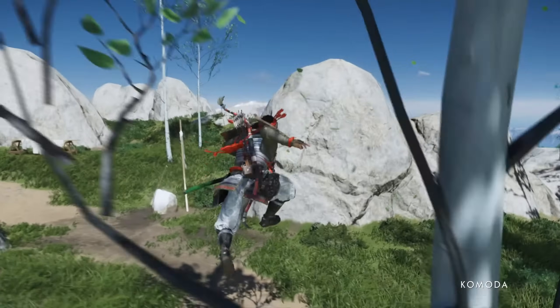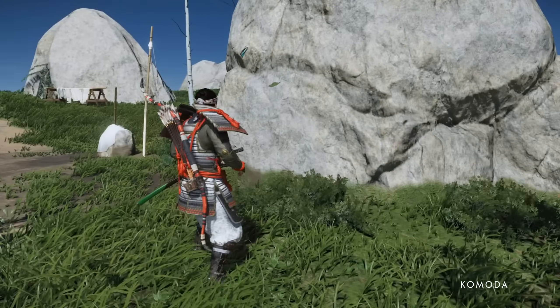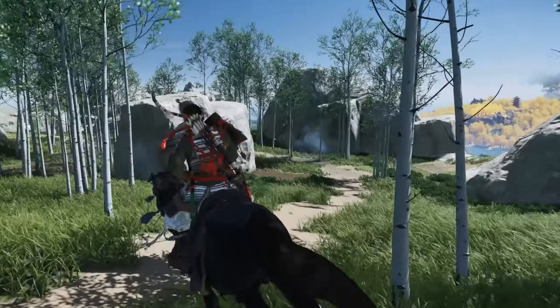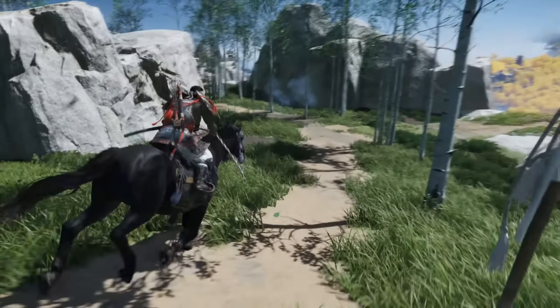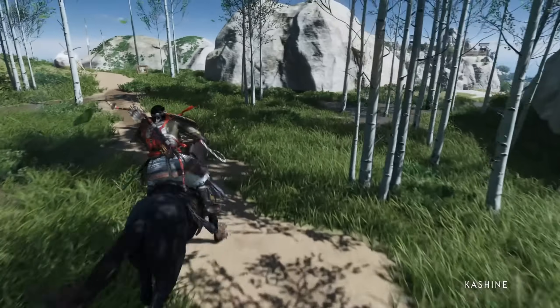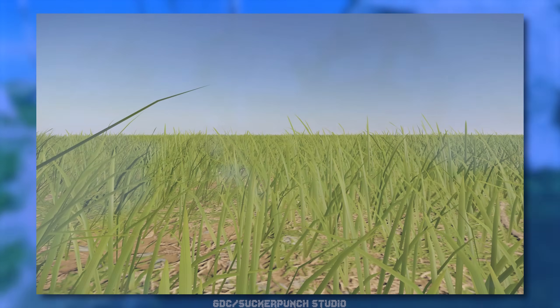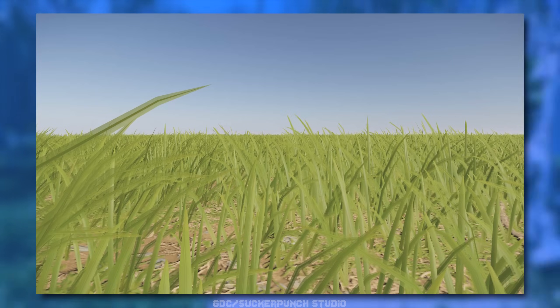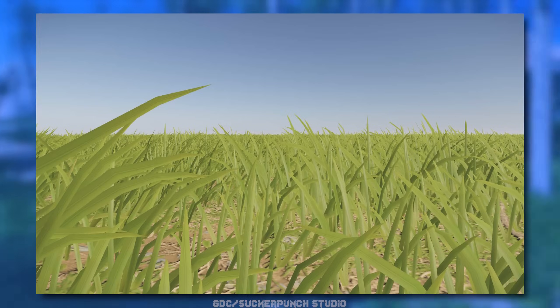Here's another cool one. Sometimes in games, when you look at blades of grass at the right angle — or the wrong angle — the grass looks way too thin, almost like looking at a piece of paper from the side. To get around this and to make the grass fields fuller, Tsushima also shifts grass blades that are orthogonal to the camera to face the camera slightly, which subtly thickens the grass blades from the user's perspective.